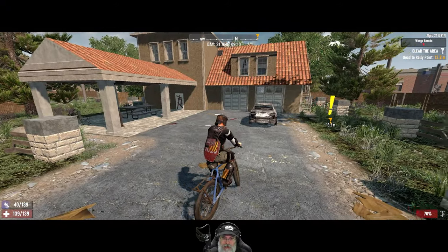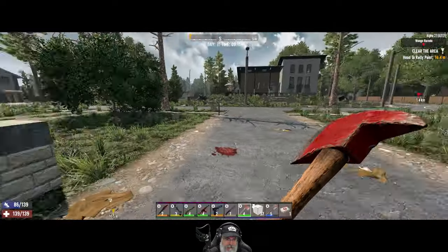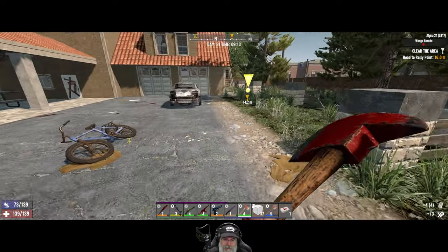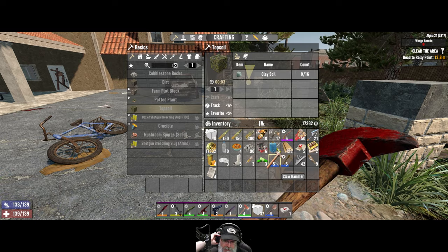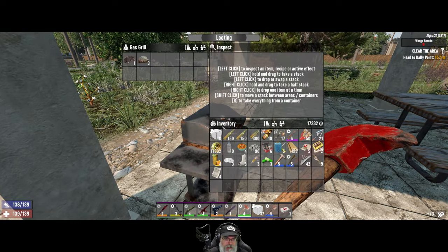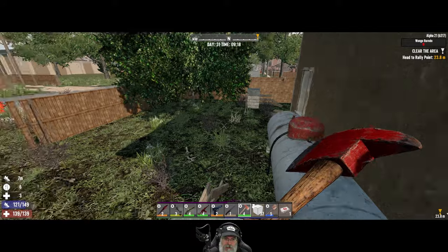Alright guys, we are at Wango Barn Doe — not even sure what that means, but I guess that's the name of the folks that lived here, the way all the other residential places work. I forgot to drop off my axe and hammer — usually I just take a stone hammer on jobs since they fulfill the same purpose and save a slot. Let's do a little bit of pre-looting here. We'll eat that, and we are still collecting spoiled meat for gardening mostly.